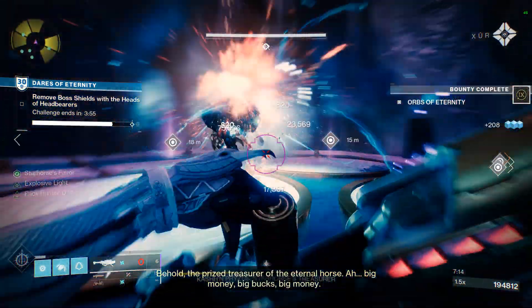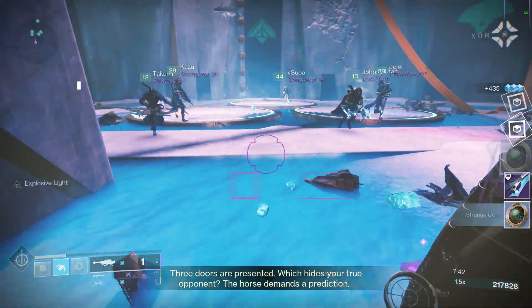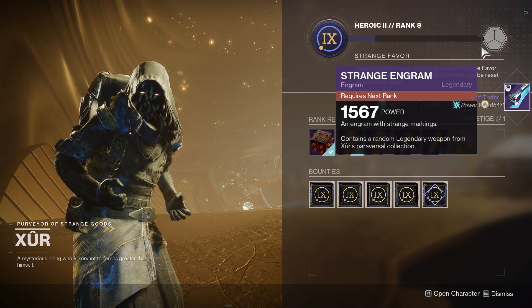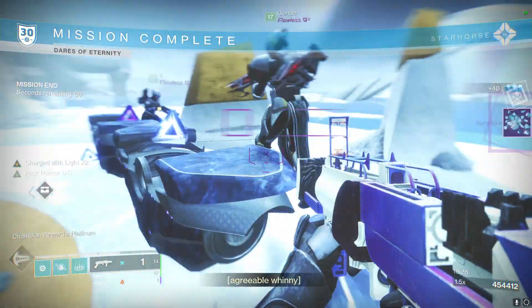A weapon from Dares of Infinity can already drop, so the random hidden Taken boss in the second room — the weapons can also drop from Xer ranks, and obviously the chest at the end.